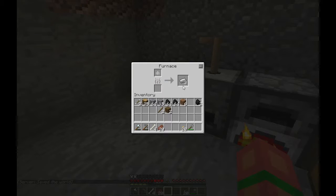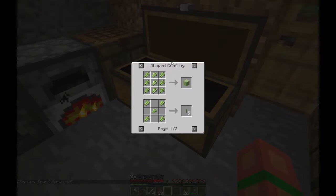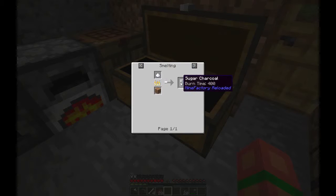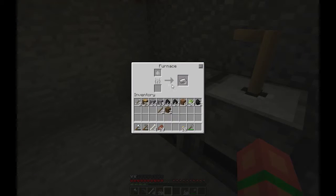Speaking of which, if you smelt sugar cane — if you turn that into sugar and then smelt it — you get sugar charcoal, which burns for eight times as long as sugar cane does. So I think I'm gonna do that right after I get this burning again. Oh — it kept the progress. Interesting.